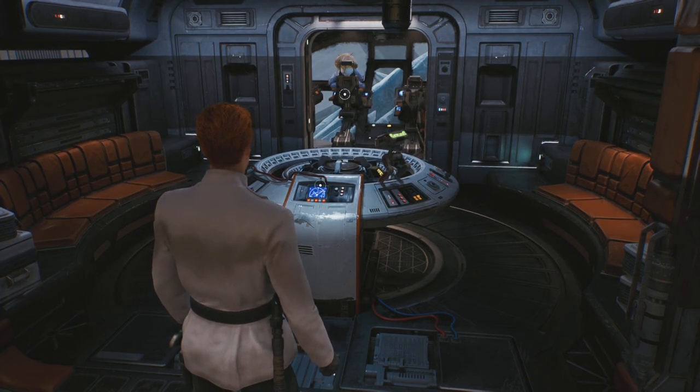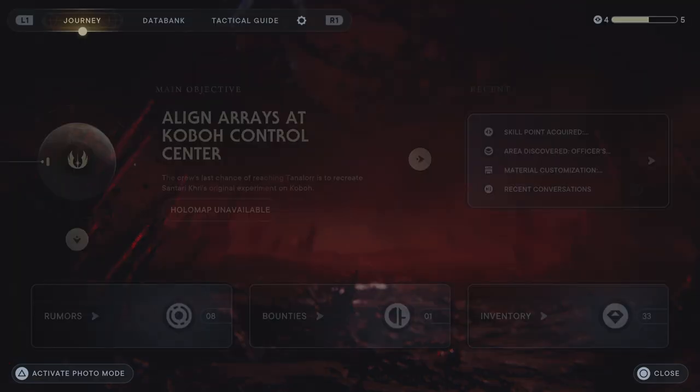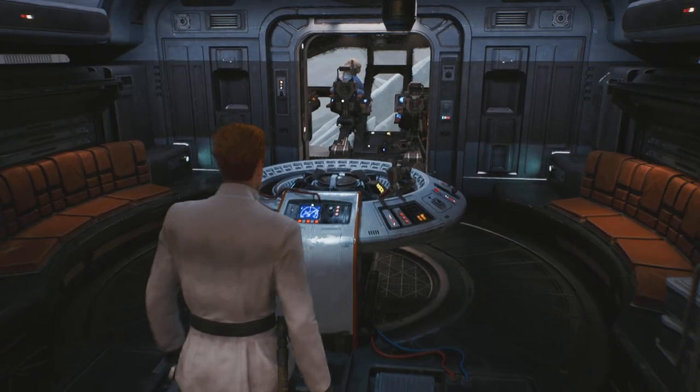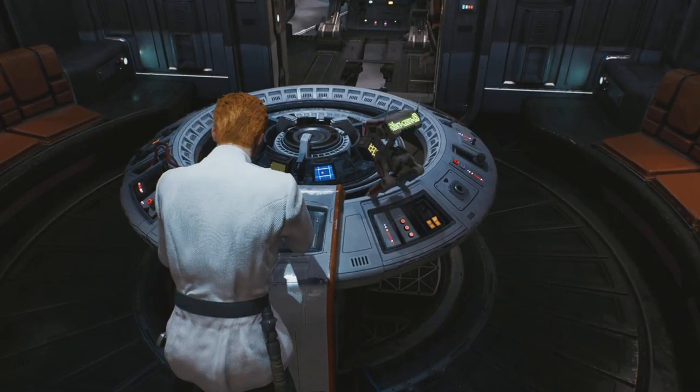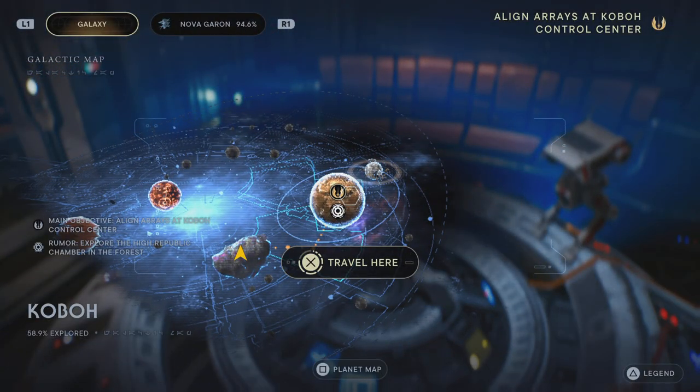What's up people and welcome back to another video. This is part 28 of our Star Wars Jedi Survivor walkthrough. We are headed back to Kobo to align the arrays, so let's get into it. Still have our uniform on — I'm guessing once we get off of here we'll be able to change.